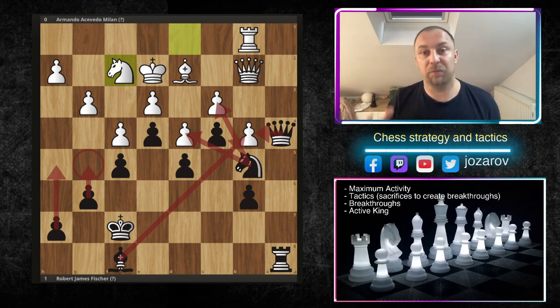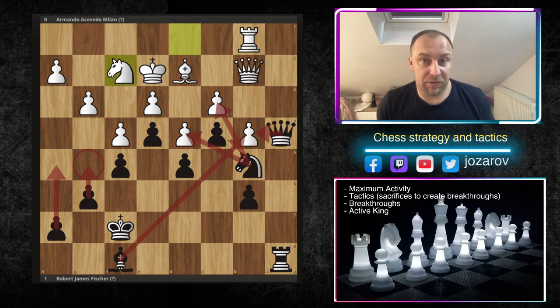The first and in my opinion really important principle of these types of positions — I've set up here a beautiful position from an amazing game played by the legendary Bobby Fischer here with the black pieces. The most important principle in blocked pawn structures is to create the maximum activity of your pieces. Of course there are not so many spaces, but still there are some spaces, and when there are some spaces, use them.